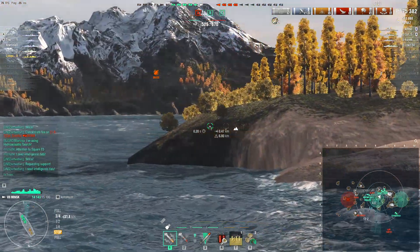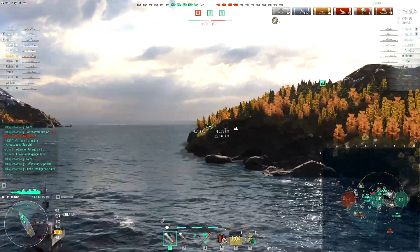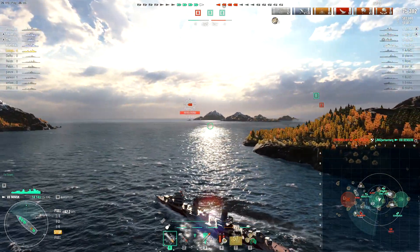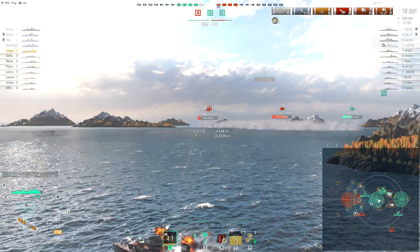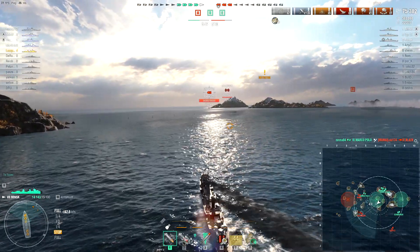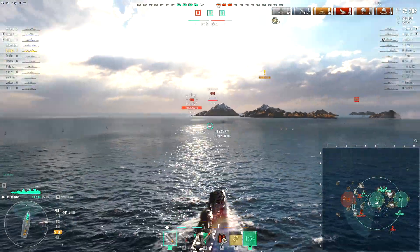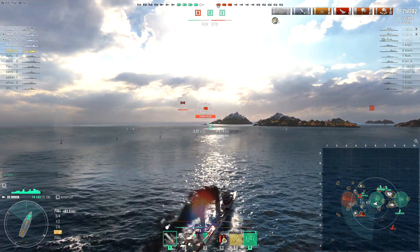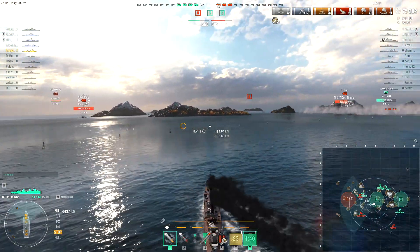There are some choices now - he could chase after the Tirpitz, there's a Colorado who is still full health, and there's a Roma facing off against the Marco Polo. The Black actually survived long enough to get there but the Marco Polo took them out, so the Benson's loss was not entirely in vain. It still might have been nice to have an extra destroyer at this stage though, since they're now down to just a couple of battleships - a destroyer that could stealth torp would have been advantageous.